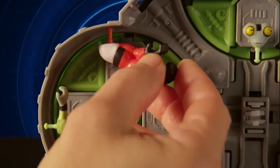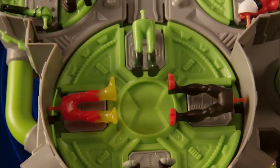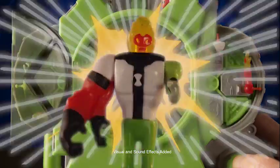Secret storage, parts you can load — choose a body, dialing heads, arms, and legs. Twist to combine their DNA and push to launch them into the fight.